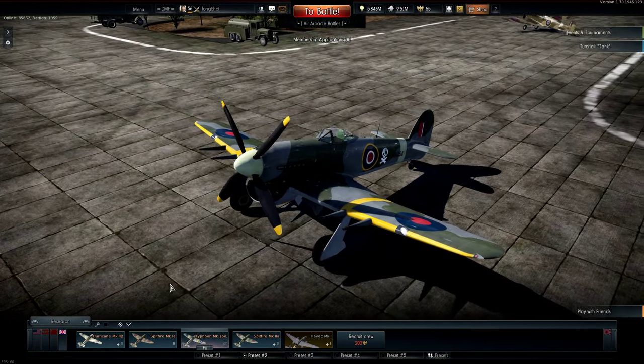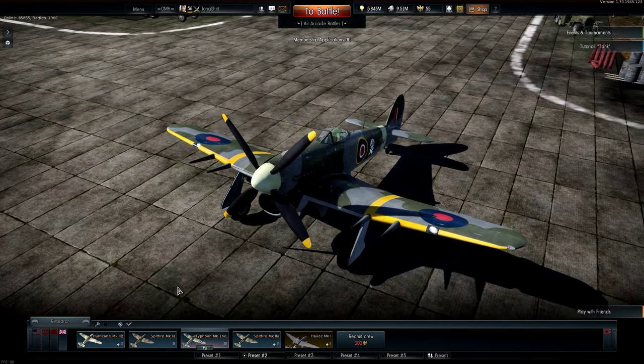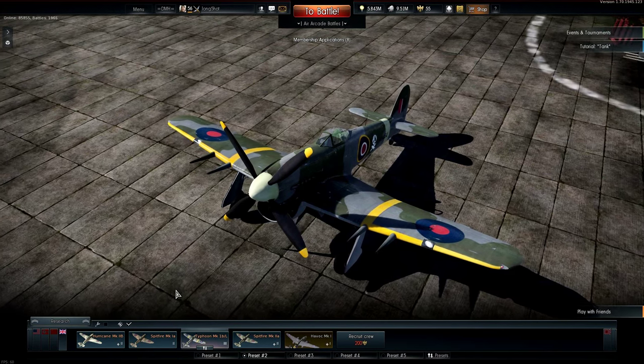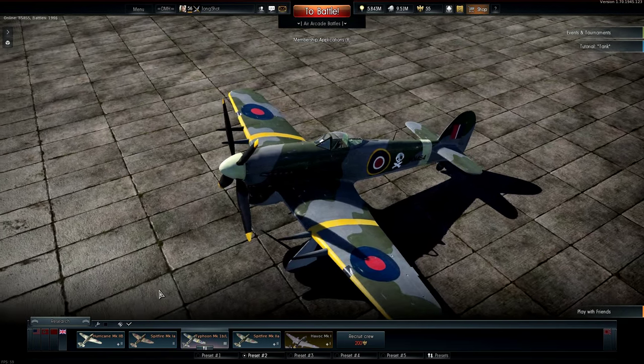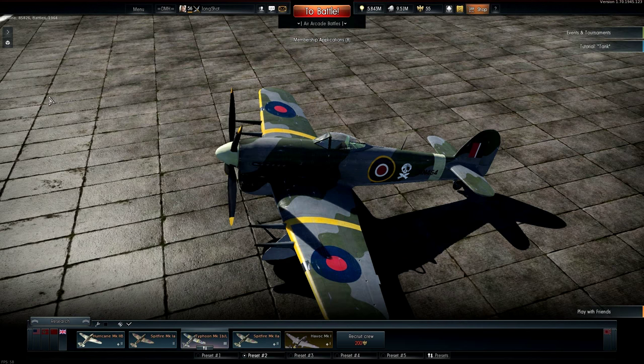After a few battles like this I'd had about as much of the 1A as I could stand — I dare say you have too — so let's move on to the 1B late. This is a Tier 3 plane with a current arcade battle rating of 4.7. As you can see the light machine guns are gone, replaced by four 20mm Mk II Hispano cannons. There's a Tiffy 1B as well — a premium plane with a rating of 3.7 — but I don't own it so I can't cover it in this video.